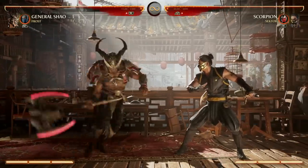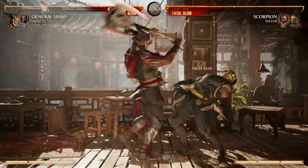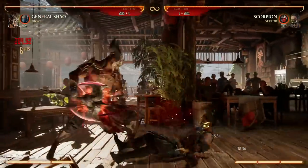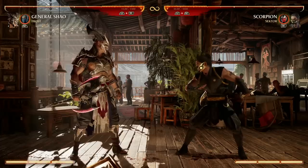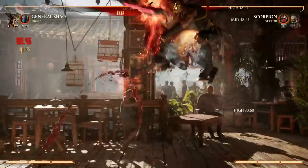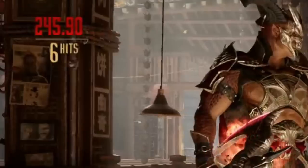Here's an example. We're going to do his back two — his air pop-up — then just do two, two, down back three. That does 204.92, so basically 205. Let's power our axe up and do the same exact thing — 245. So you can see, without using any bars, we're doing a ton more damage.